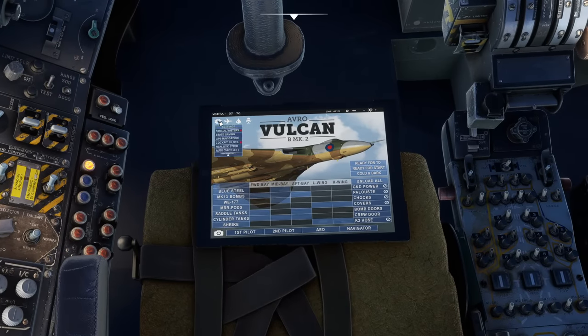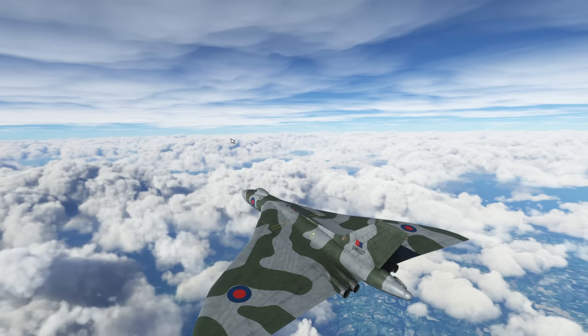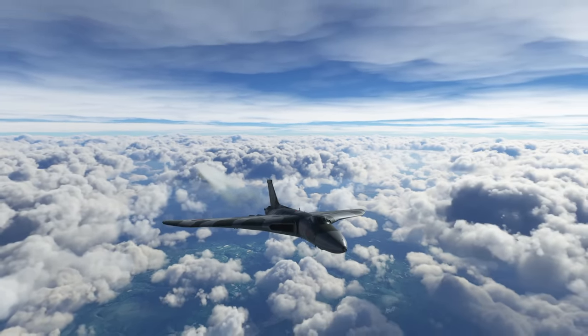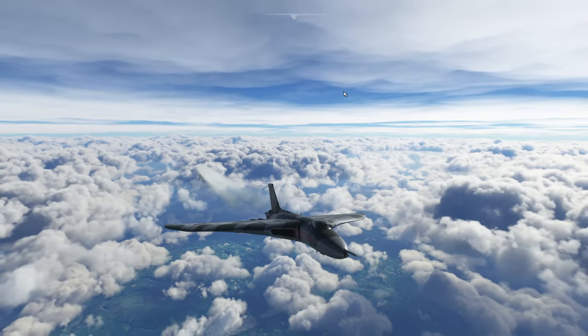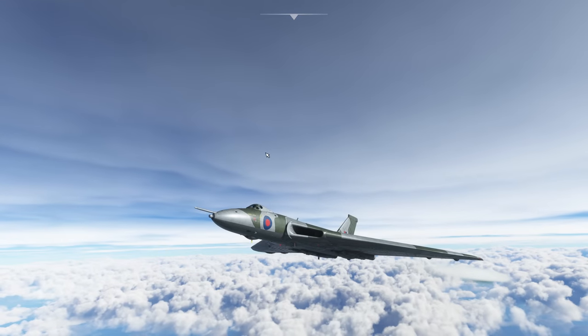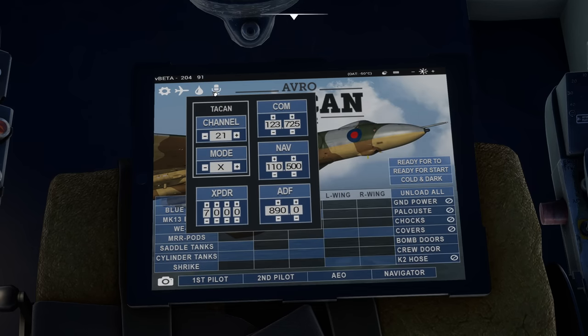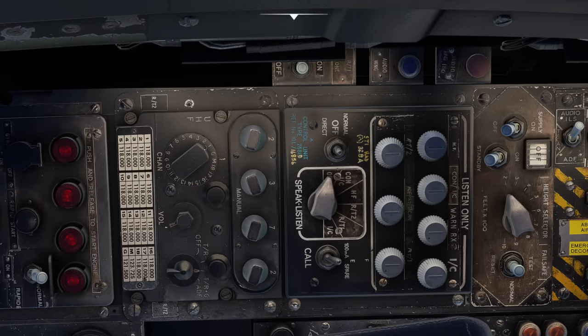In the EFB we can also see other features: you can change how the altimeters sync, realistic steer, auto shoot, jettison — which we'll talk about on the landing. We can change the configuration, set it for a different engine type, remove the nose probe — that was used for air-to-air refueling and wasn't always fitted, but 607 very famously did use it heavily for the long-range trip to the Falklands. You can also change aerial configurations. Fuel can be updated directly in here — shows all the tanks. You can tune TACAN channels directly through the EFB if you find the dials fiddly.